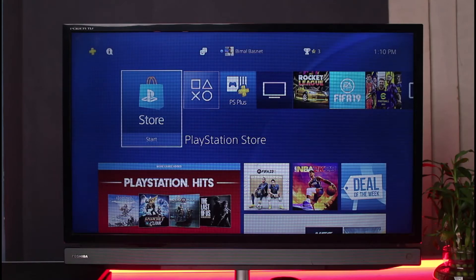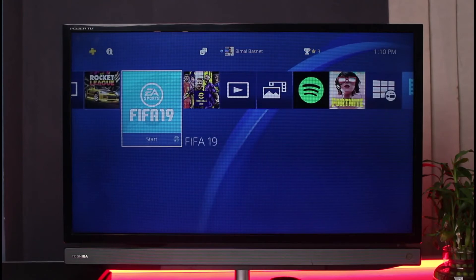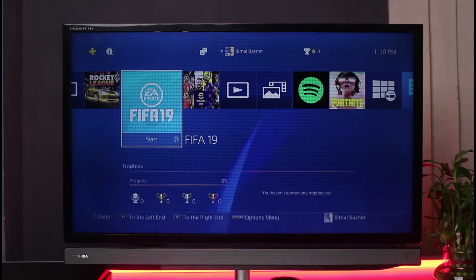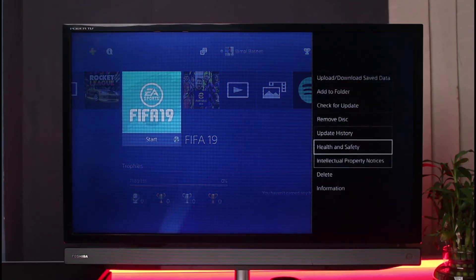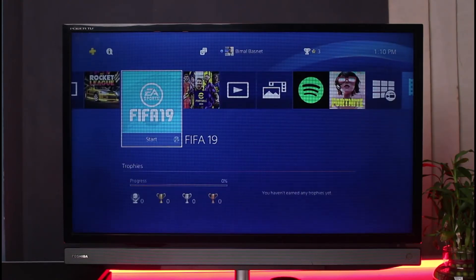The very first thing we will do is simply delete the downloaded content of the game. For example, if you had been downloading FIFA in the background and it shows 99 plus hours, press the Options button on your controller, select Delete, and go ahead and delete the FIFA game.